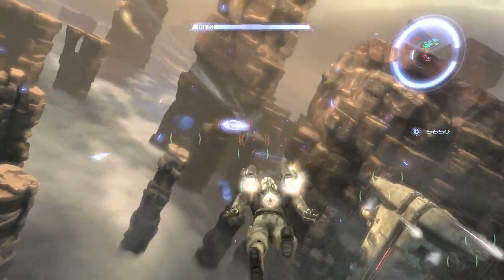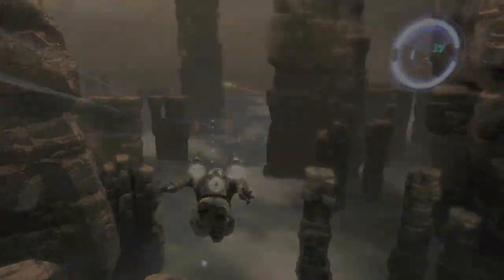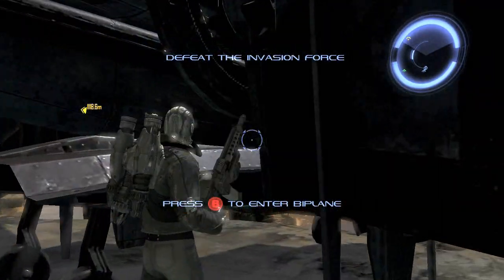So you can see, with the jetpack and the guns — fast, nimble, can do a lot of damage, but can't take a lot of damage. So one of the things you can do is hop into a friendly craft here and take flight.